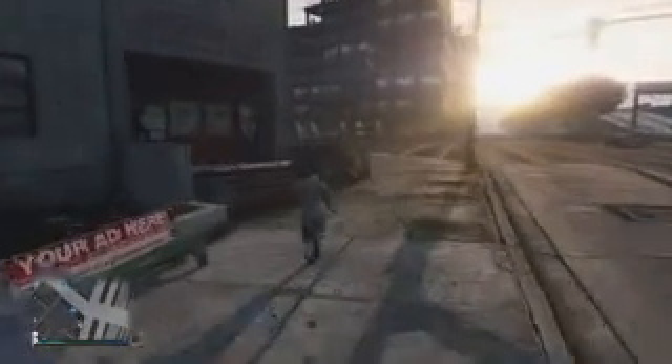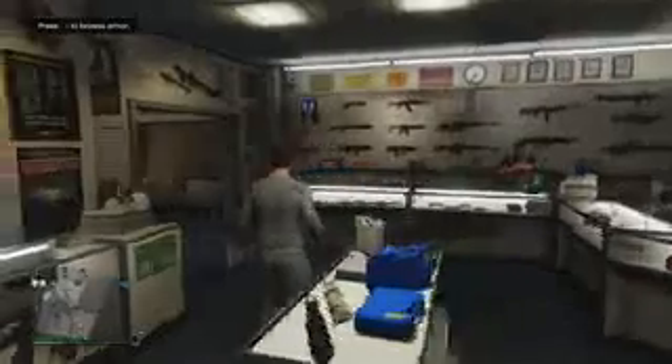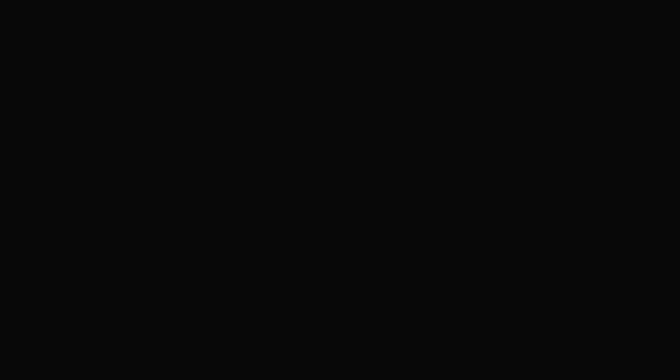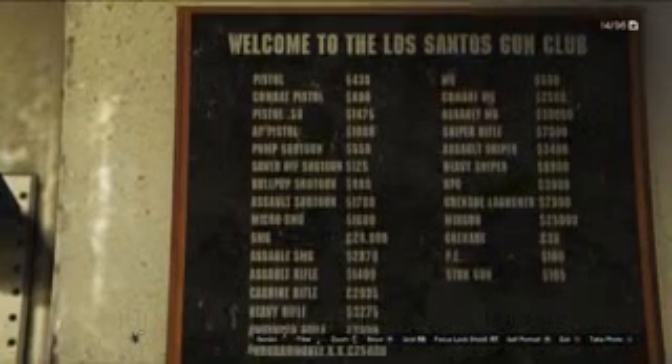I will of course have a link in the video description to his channel so you guys can go and check him out. An official weapons list has been discovered in GTA V itself, which supposedly lists all of the weapons which can be purchased from the AmmuNation store. To see this weapon list, go to the AmmuNation store which is currently featured in the video right now, and once inside you'll notice a board on the wall which lists all of the available weapons.